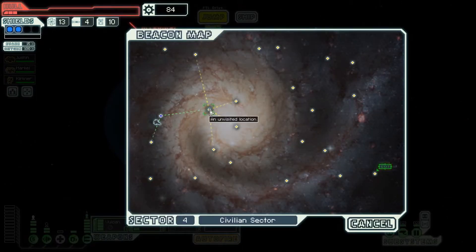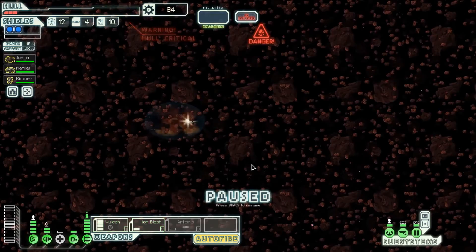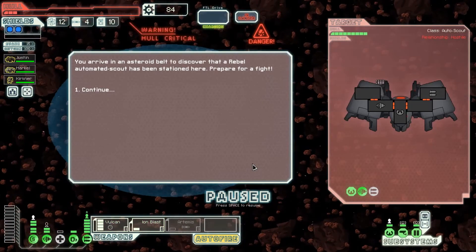I think we should go to this middle point - we do need a shop, and it seems to have more links over there, so probably a higher chance of finding it. We end up in an asteroid field with a weapon system in front of us.